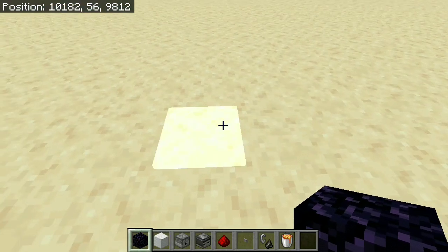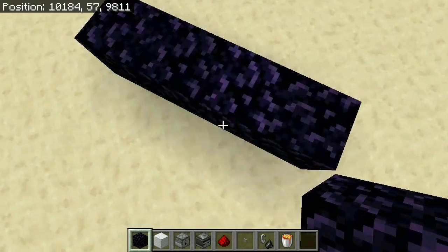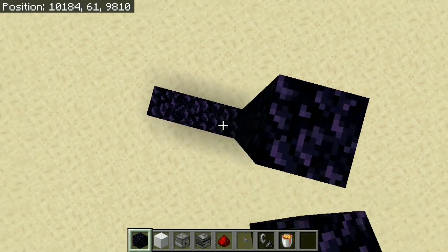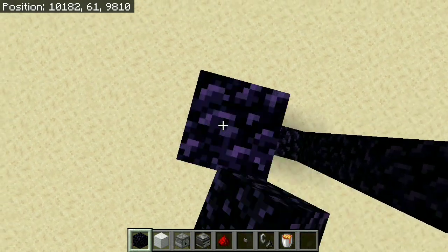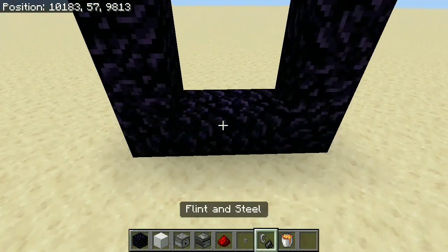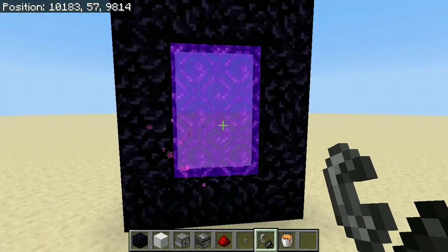We're going to start off by making the standard size nether portal, starting with the 4-block base, going 4 blocks on either side, doing the same thing on the other side, and finishing it off with 2 blocks in the middle — which gives you a 2x3 portal, the standard portal in Minecraft.